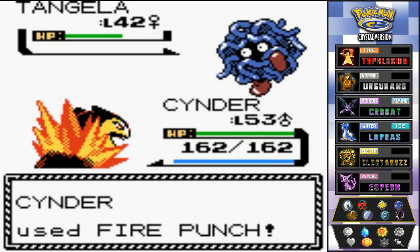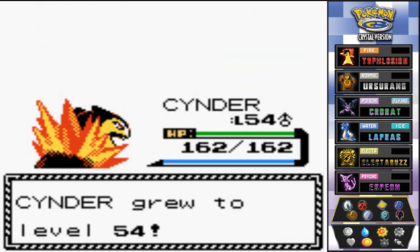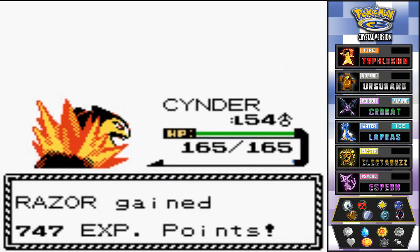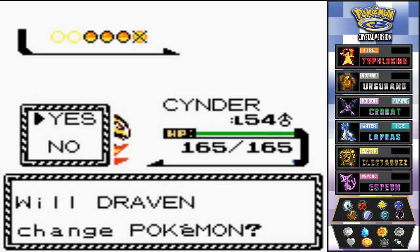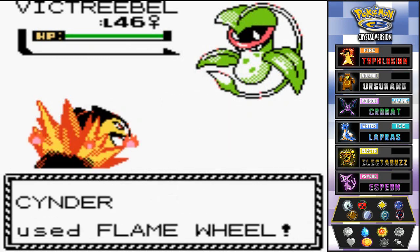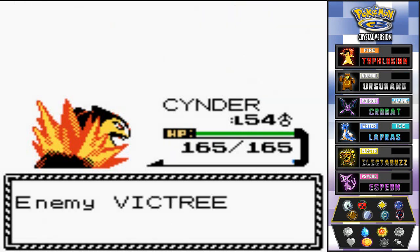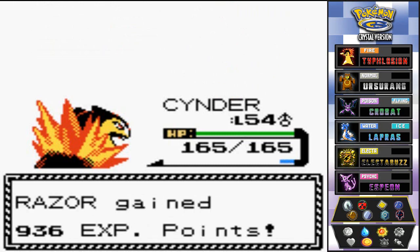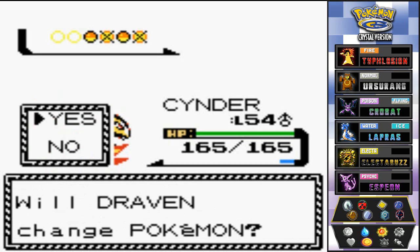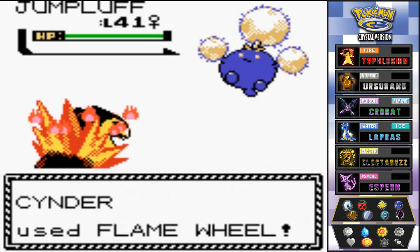Fire Punch! Yes, that's how you do it — Cinder kicking butt since episode one. Look at that — level 54! Razor doing nothing but growing. Victreebel comes out next — I'm going to burn everyone right now. Flame Wheel for the win! I love that sound. Critical hit on Victreebel — eat it! Razor growing levels easily. Jumpluff comes out — I'm not giving any of these Pokémon a chance to hit me. Laser focused.